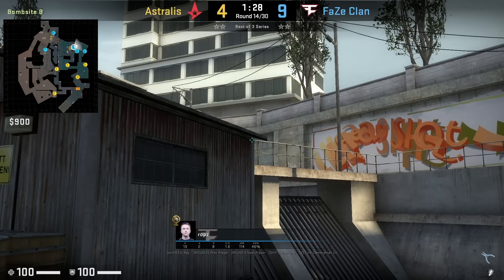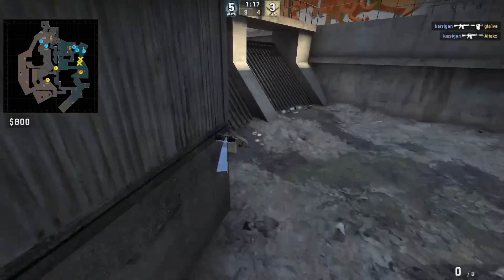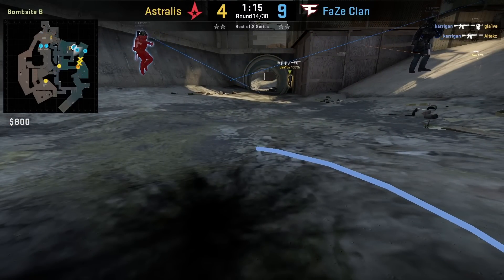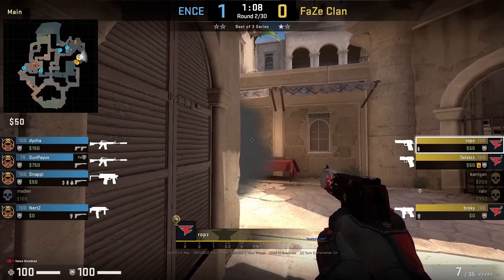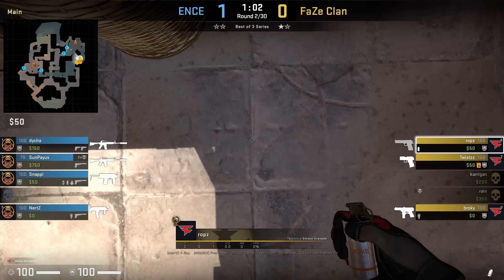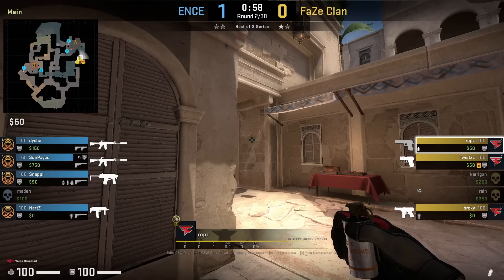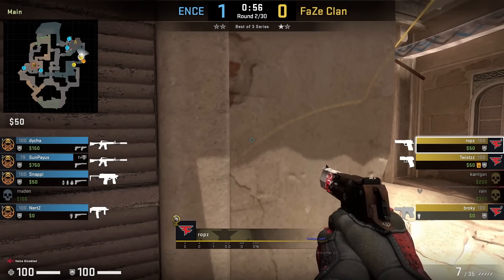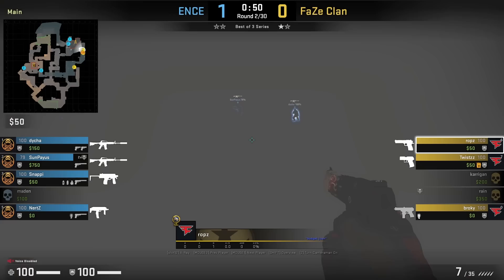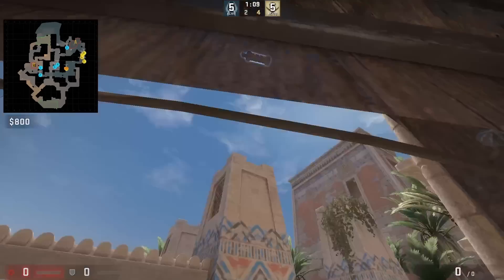Previously I showed Robs from this pillar on B site, set up for this flash — however he never threw it. Here in this round he's actually going to throw it for Kerrigan, which is a right-click throw moving forward. Robs then throws the perfect A lurk smoke from inside this cubby inside A main, ducked on that part of the ground — aim here, stand up, left-click throw. He goes through the smoke, gets flashed through from his teammates, but this smoke leaves no gaps on either side.